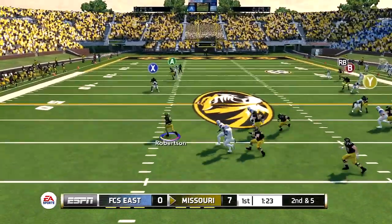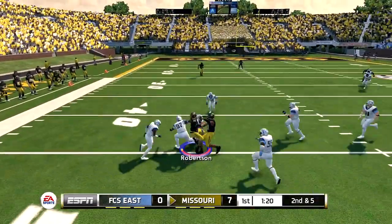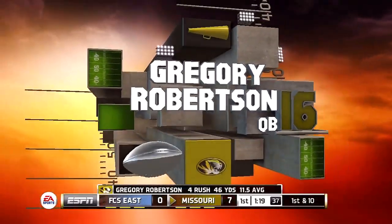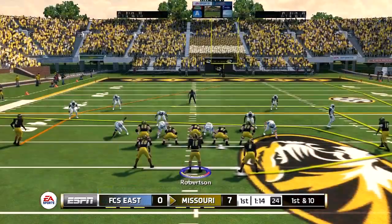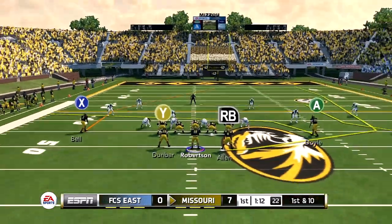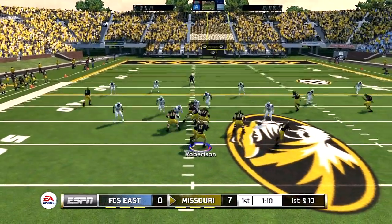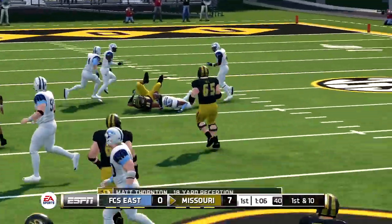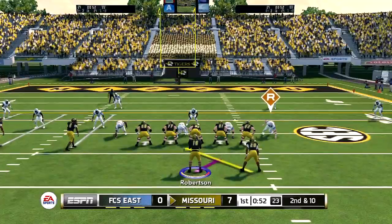Second and five — running to my left, looking for a block down the field, but Thornton can't give me the block I needed. Should have gone up the field instead of coming back toward me, but hey, it's another first down. First and ten with a minute left in the first quarter — dropping back, play action, inverted veer, and we pick up a first down to Thornton.